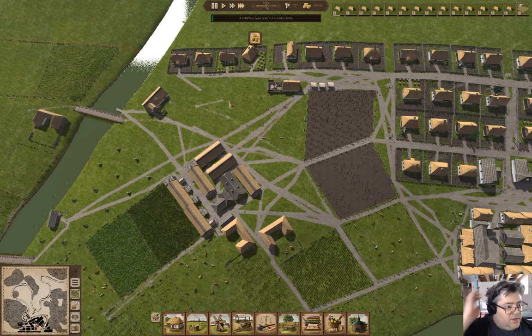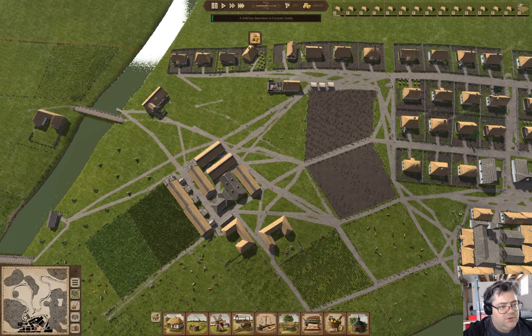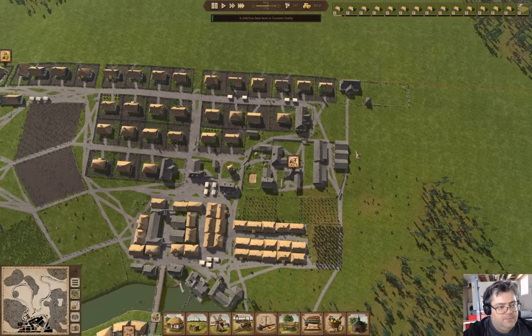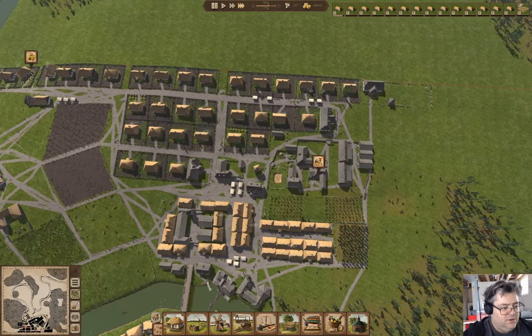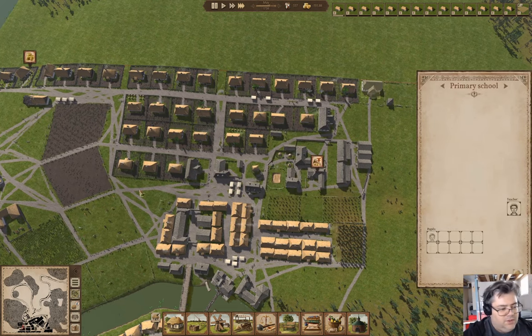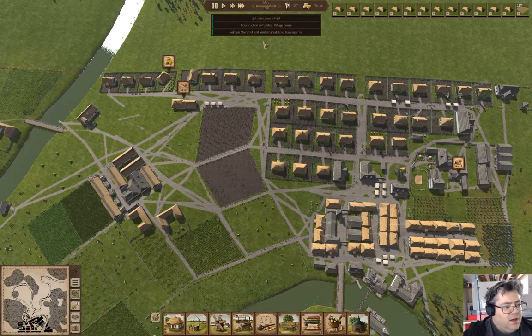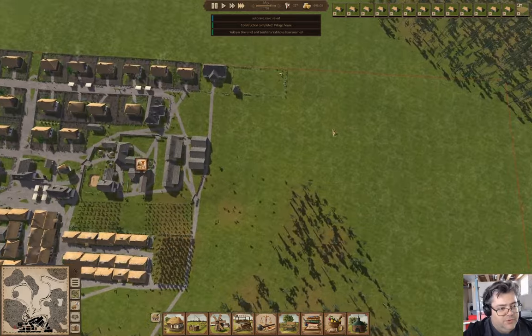We're building houses over here. We got a child that was born. I'm going to go in here and disallow migration, because we have children being born and we had a couple get married. I want to turn off migration so that the married couples can settle naturally.